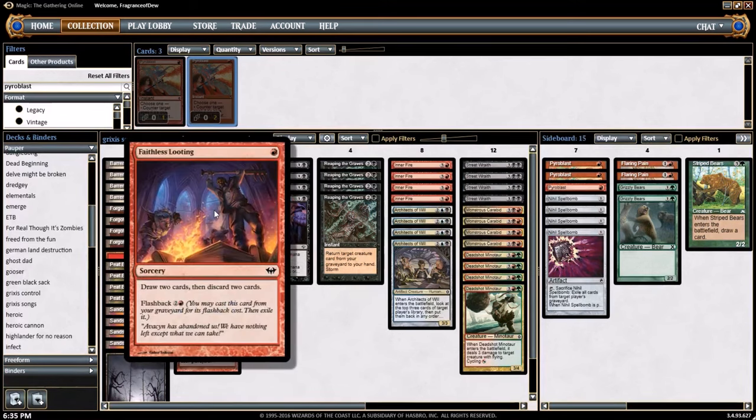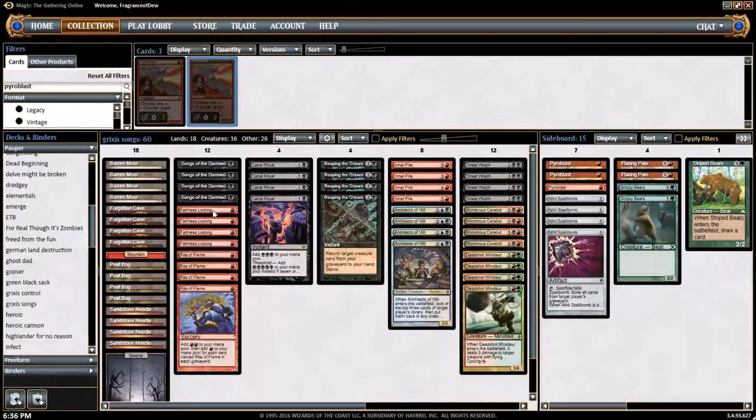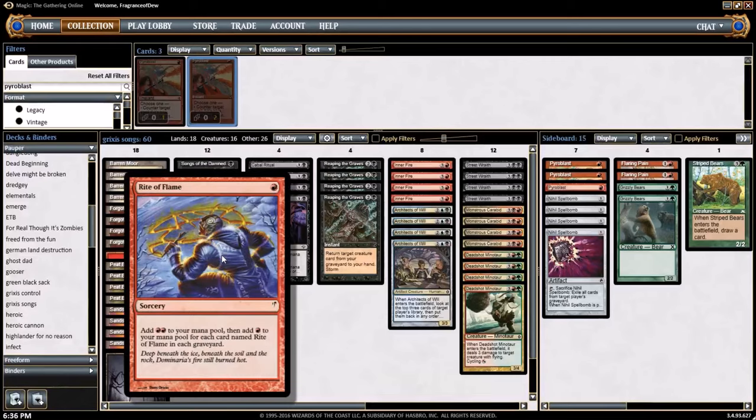4 copies of Faithless Looting — draw 2 cards and discard 2 cards, 1 red sorcery. Flashback 3. Once this guy's in your graveyard it's just pure value. Once you dig and find the cards you want, it's the perfect card — best card in Magic, for sure. 4 copies of Rite of Flame — 1 red sorcery, add 2 red to your mana pool, then add 1 red for each copy of Rite of Flame in your graveyard. So potentially these things can get pretty big.